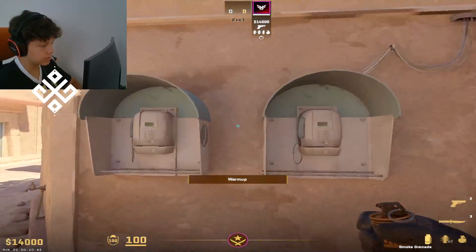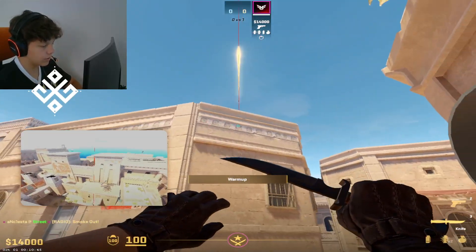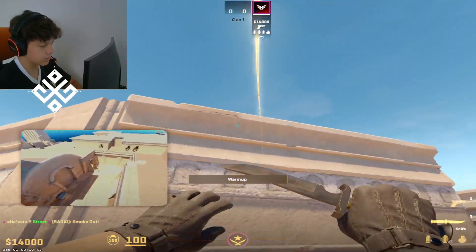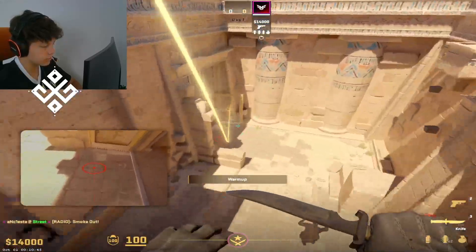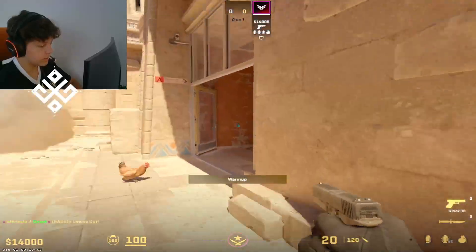I was also showing this mid to A split in some video but I will show it again. You aim on the fourth of those objects, of those drawings, and basically you throw the temple smoke at the perfect timing when they are going out.